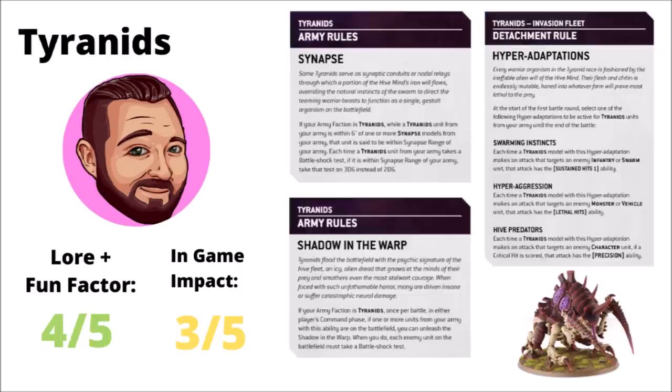As for the Tyranids, their army-wide rule is split into two things: Synapse and Shadow in the Warp, with their detachment being their hyper-adaptations. This represents them being controlled by a major hive mind, making it harder for them to be battle-shocked and being able to battle-shock the entire enemy army once per game. For flavor and fun factor, I'd probably give these a 4 out of 5. They've combined all three major aspects of Tyranids: a very powerful psychic presence, an all-consuming hive mind, and their ability to adapt to any enemy. I'd score them a 3 out of 5 for game potency — while Synapse is quite useful, Shadow in the Warp is simply a once-per-game ability, and while it can swing the game pretty heavily, there is a good chance your opponent rolls well and nothing ends up happening.